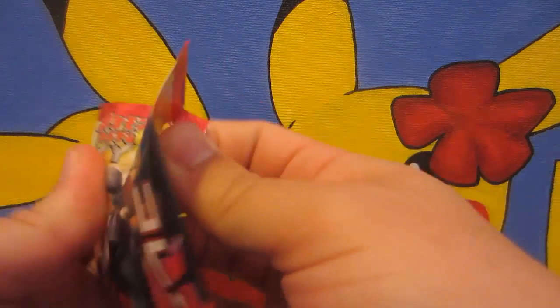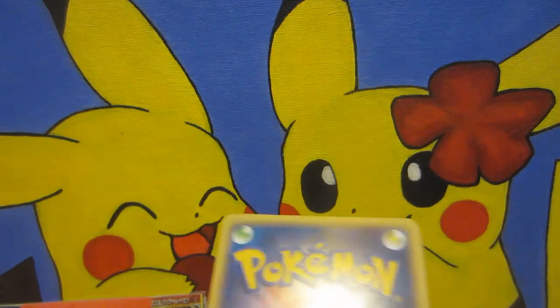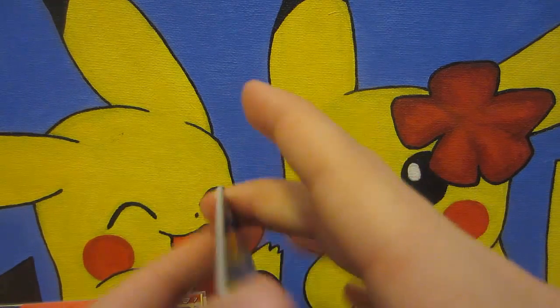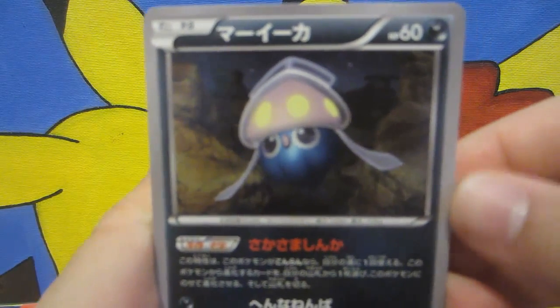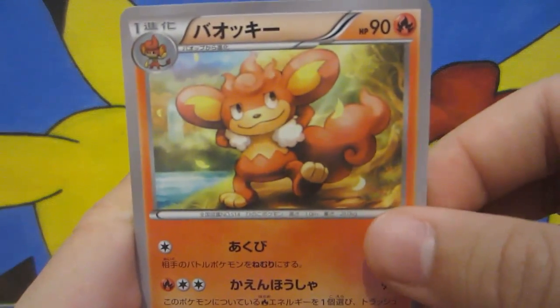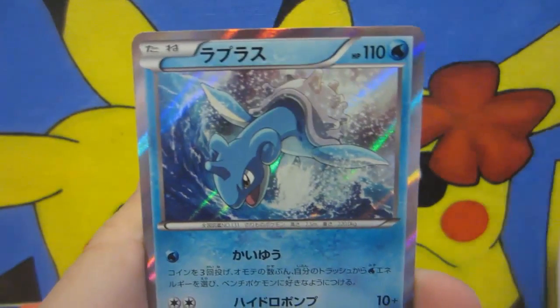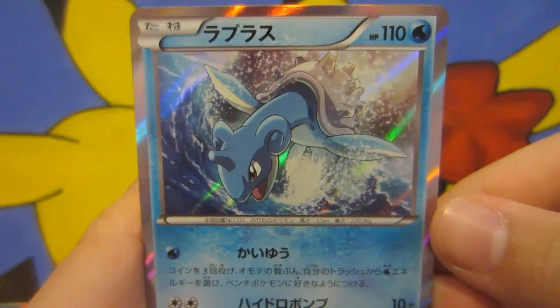You've got to assume they're gonna make a Diancie EX eventually, and a Mega one, because that's just got to be coming — maybe even Phantom Gate, you never know. Alright, so Collection Y — we got Simisear, Dodrio, Double Colorless Energy, and a nice Lapras holo. Sweet! So we're two for two. Definitely not a bad start right there.